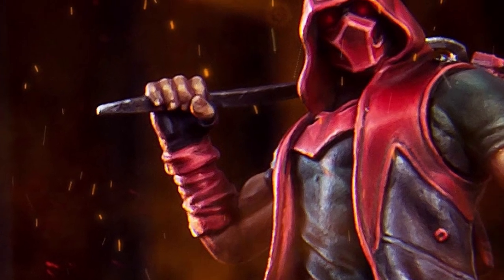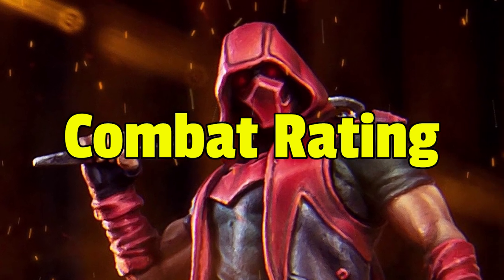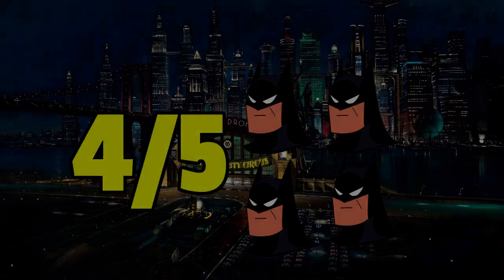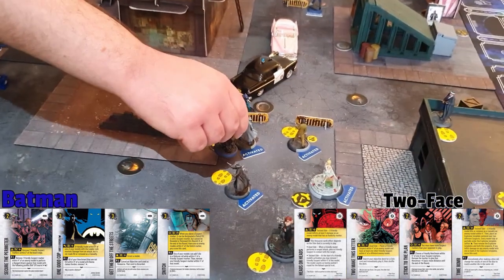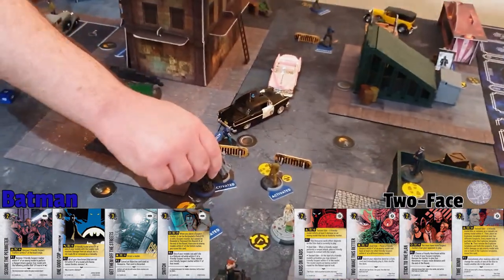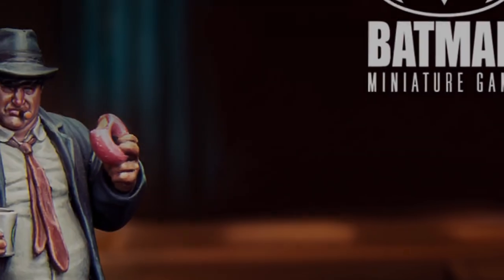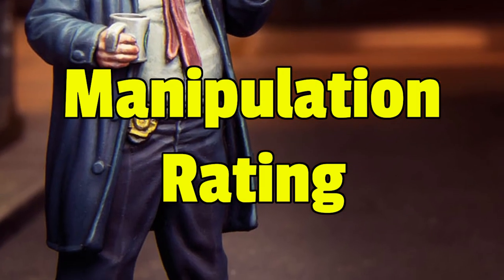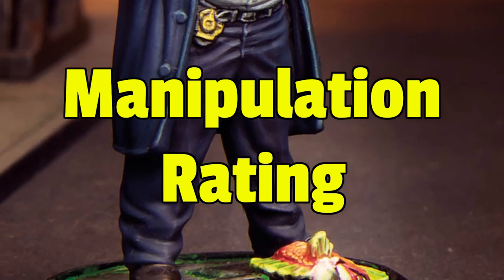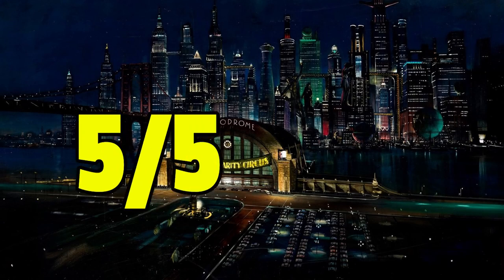Now we come to the stage of the video where I will rank the characteristics of the crew based on totally objective measurements. The first criteria is the combat rating — how strong they are on the field. For the Batman crew I rank that four out of five Batmans. They have some very strong individual models, especially vigilantes like Batman or Nightwing, but overall the crew isn't focused on dealing damage. Next up is the manipulation rating — how well the crew can play with suspect markers, remove them, place them and protect them. I give the Batman crew five out of five perimeter tapes.